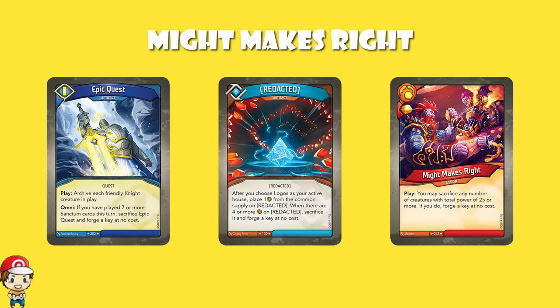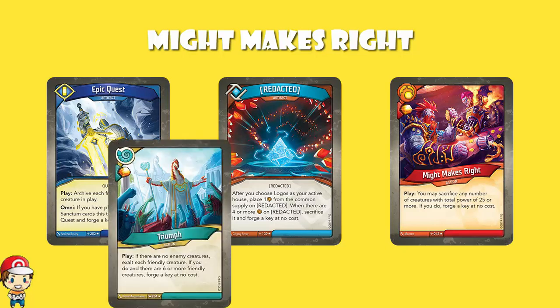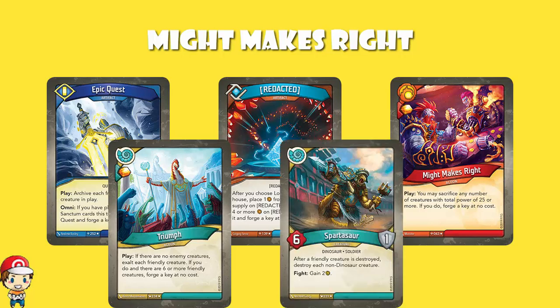Triumph is a very new one, so we still have yet to see exactly how good it's going to be. It gives you an Amber bonus, and if there are no enemy creatures, you exalt each friendly creature — and if there are six or more friendly creatures, you forge a key at no cost. Exalting is where you put an Amber from the common pool onto your creature. So you can potentially use Spartasaur to destroy every non-dinosaur creature, then have six dinos and trigger it. It may or may not work.